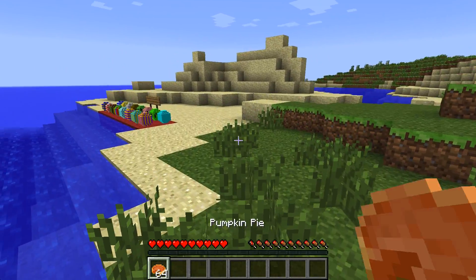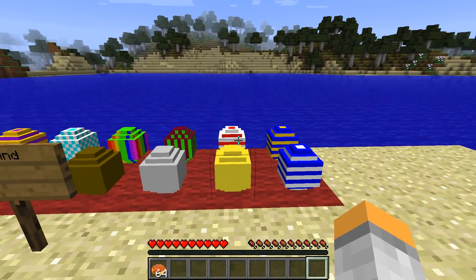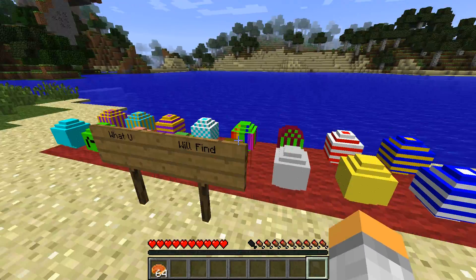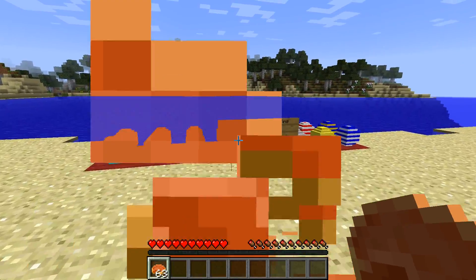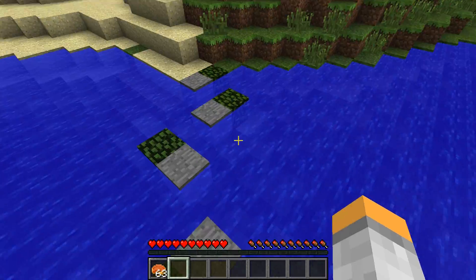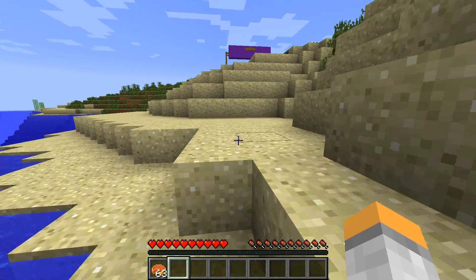We will be finding Easter eggs throughout our special little project. There are 16 Easter eggs — none of them are craftable, but they are very commonly found. We are going to be going on a little Easter egg hunt, and it's going to involve parkour and common sense. Let's get started!